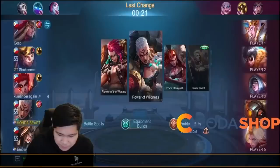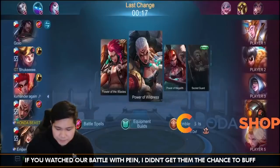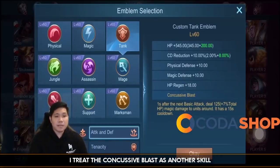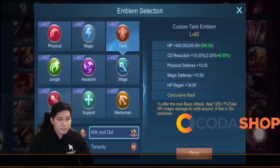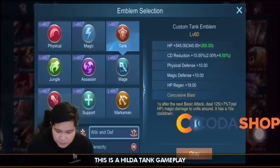Parang dagdag damage yan eh. Ayan, nakita niyo naman yung nangyari — yung laban namin nila Pain diba? Hindi ko sila pinabap. Kaya ganun din gagawin natin sa Hilda — Concussive Blast guys. Parang skill na rin kasi yung Concussive Blast, parang another skill. Tapos naka-retry tayo, so ingat lang tayo. First skill uunahin ko dito. Ginatayang tutorial tayo dito guys. Hilda tank to guys ha.